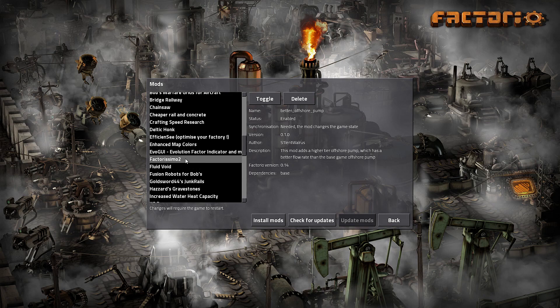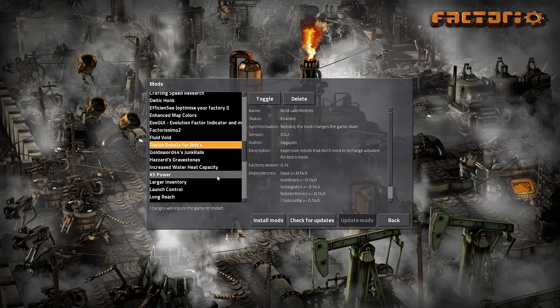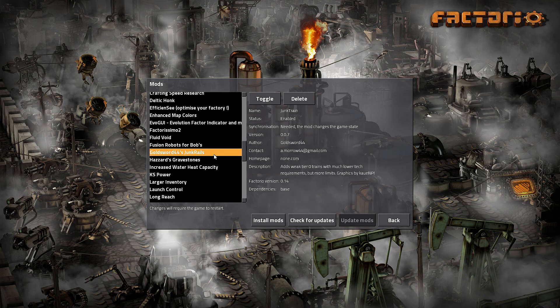Factorismo 2, introduced in the last episode of the old Season 2 — this time I can actually go into it more deeply. We've got Fusion Robots for Bob's, which are very expensive but don't need to recharge, so they're really for the large endgame factory. Junk Rails is a very interesting mod — it adds a very low tier crappy junk train and junk rails that can be used from early game on. That is pretty awesome.